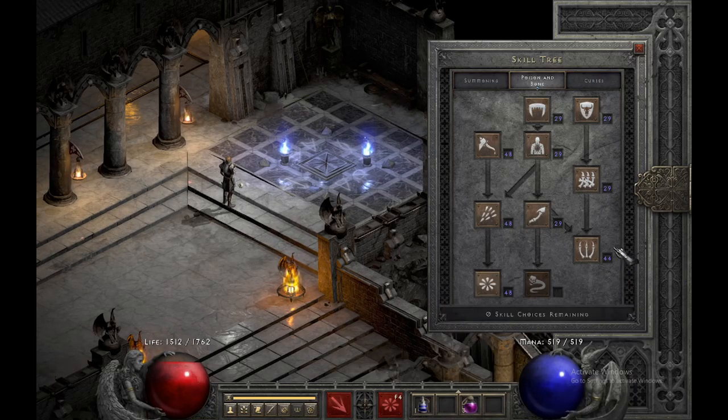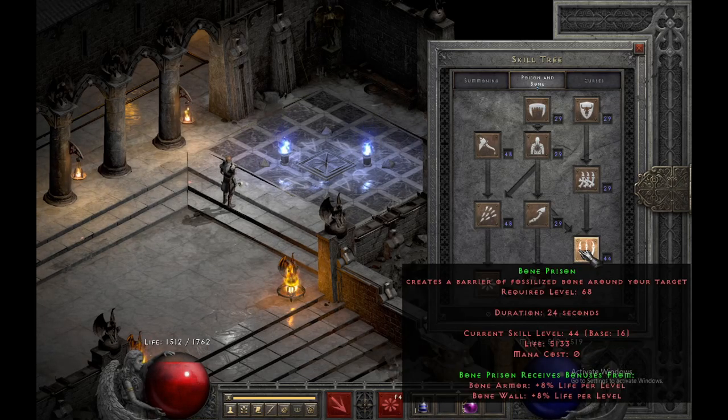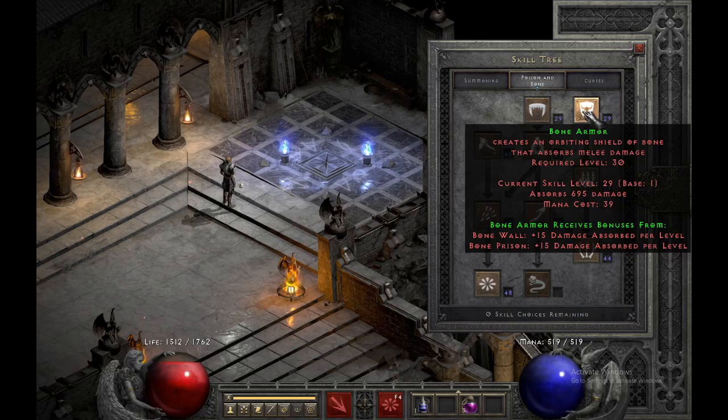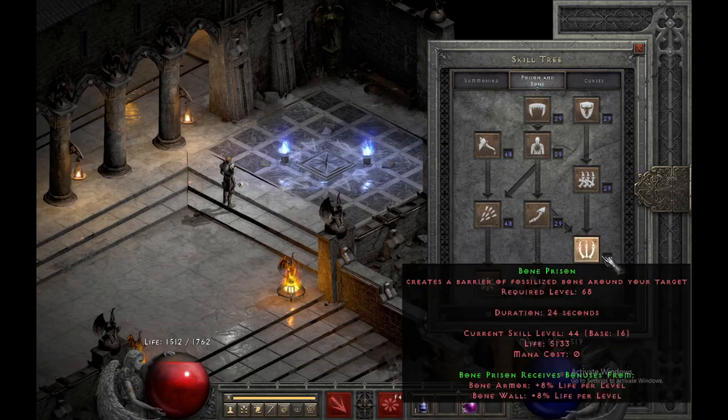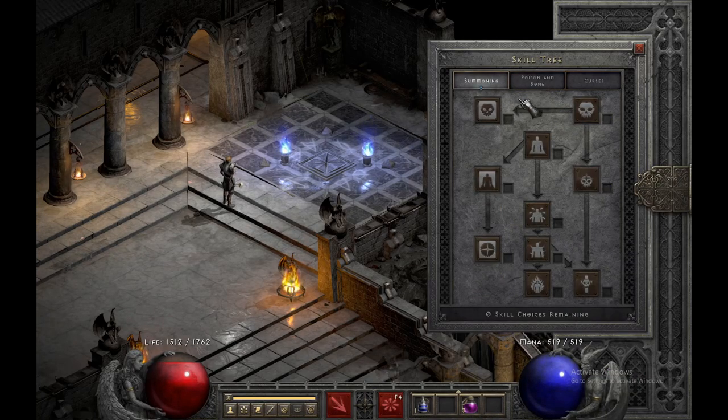We have 16 into bone prison because it's used for locking down targets and also gives us a bump to the life on our bone armor. Past that it's just one and two prerequisites for everything else. We have nothing into summoning.